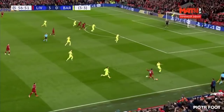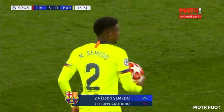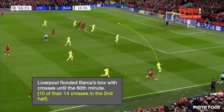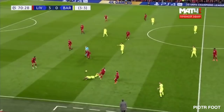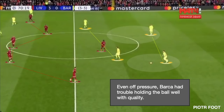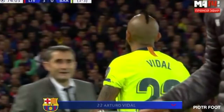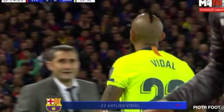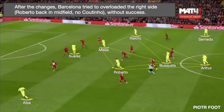Liverpool kept on flooding Barca's box with crosses until the 60th minute. Then Coutinho went out for Semedo. Even off pressure, Barca had trouble holding the ball with quality. Despite having around 60% possession, they were never able to complete more than 10 passes in a row without losing the ball. Then Vidal went out for Arthur. After the changes, Barcelona tried to overload the right side of the pitch, with Roberto back in midfield instead of Coutinho on the left — without success.